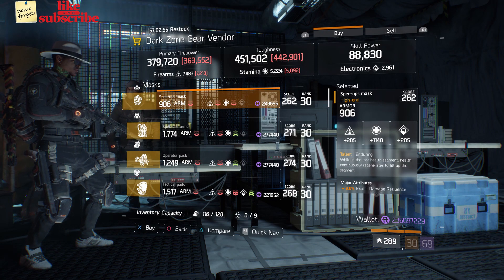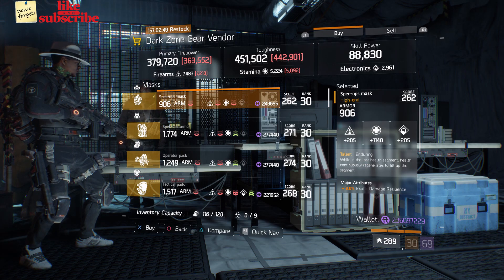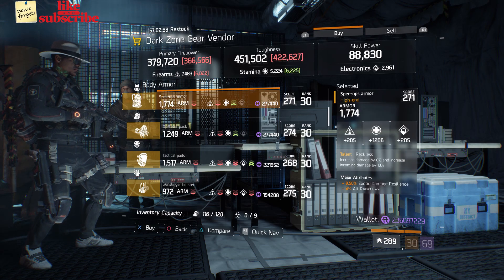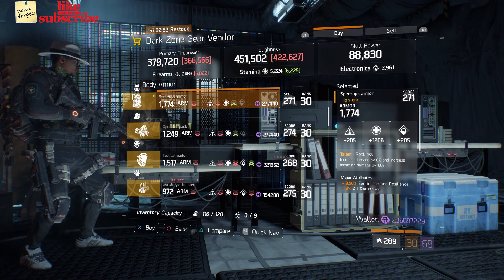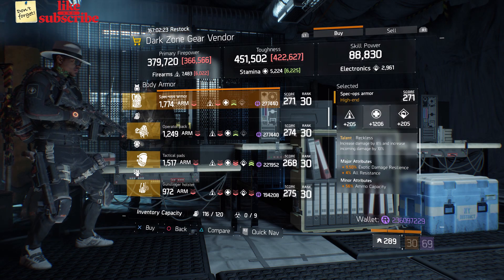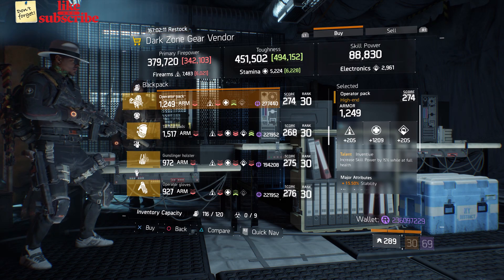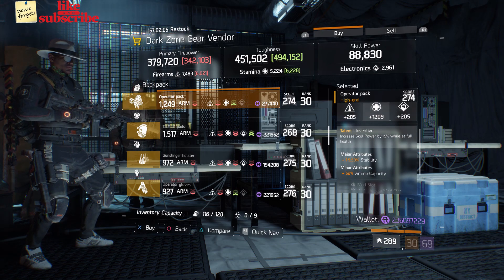For our next gear items, head over to the East 58th Street Checkpoint. The dark zone gear vendor has a Spec Ops Mask with the talent Enduring, gear score of 262, armor 906, roll for stamina 1140, and the attributes are Exotic Damage Resilience and Blind Death Resistance. Also here we got a Spec Ops Armor with the talent Reckless, gear score of 271, armor 1774, roll for stamina 1206, and the attributes are Exotic Damage Resilience, All Resistance, and Ammo Capacity. Also here we got an Operator Pack with the talent Inventive, gear score of 274, armor 1249, roll for stamina 1209, and the attributes are Stability and Ammo Capacity.